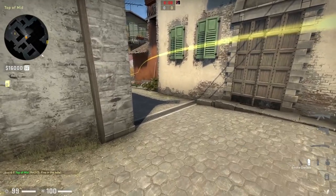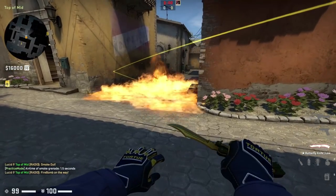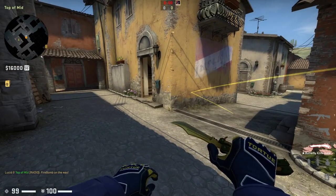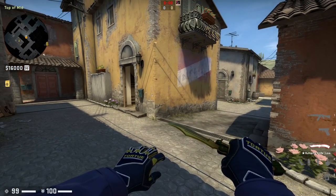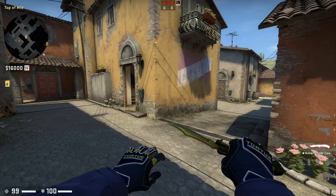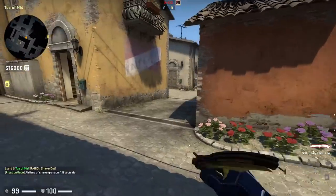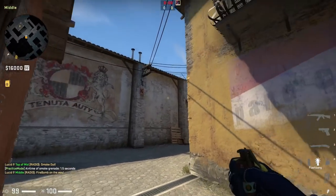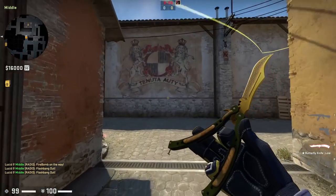A more common example for teams whose awper doesn't have an HE is, once they're smoked off arch, to molly that area. If they're standing ready to come into bracket control, not only do you do damage, but you also slow them down. This won't hold the control — once the molly fades, the smoke at arch is still up. However, this molly delays them enough for you to set up and accommodate for what they're going to do. Another approach is taking arch control — teams often won't smoke arch because then they have to wait behind their own smoke. Instead, they'll molly under porch, bounce a flash, and barrel flash any awper off arch.